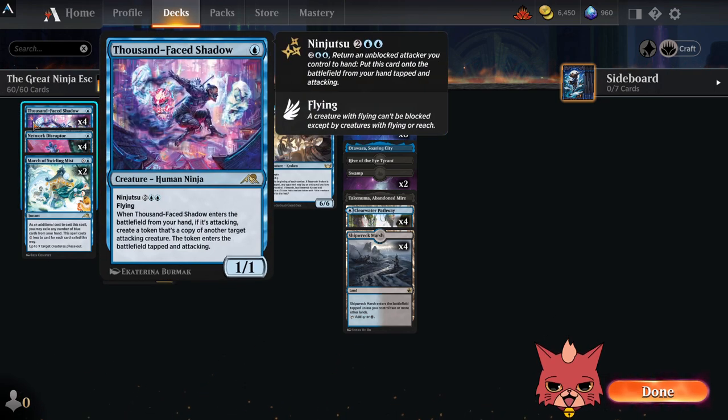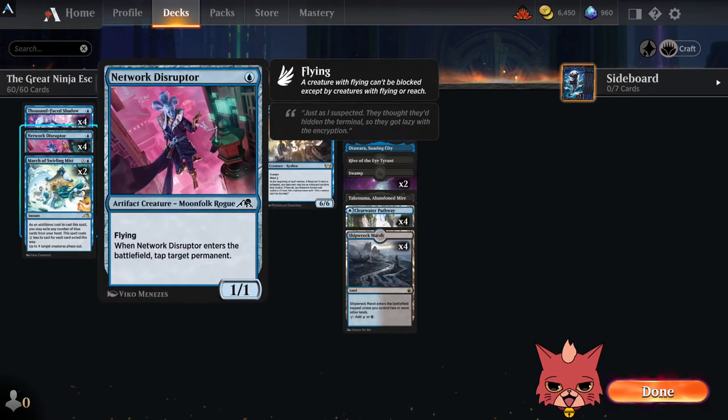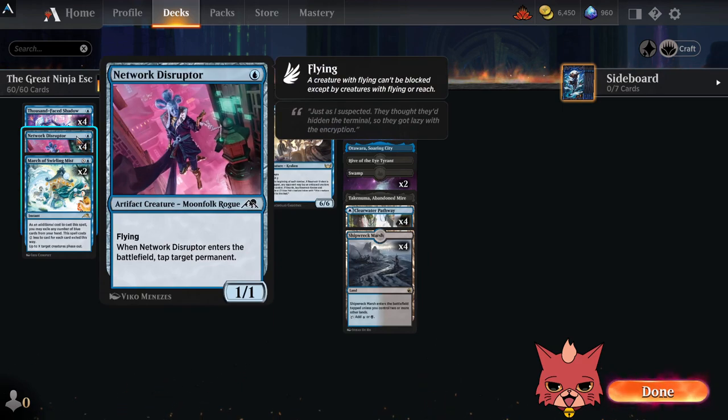We have four 1000-Faced Shadows — just a great card. That ninjutsu is insane; being able to copy stuff like Silver Fur just gets the job done. We have four Network Disruptors. Whenever it enters, you tap a target permanent — it doesn't say 'up to,' so you always have to select something to tap, but it could be one of your tapped lands if worse comes to worst. This is a great card to bounce back with Getaway Car.